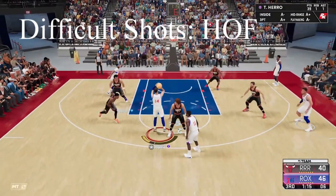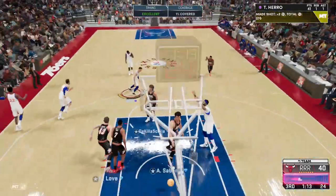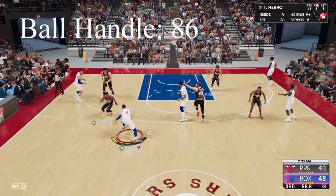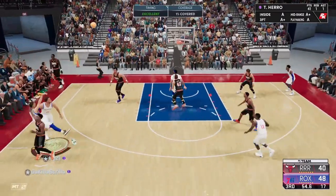Tyler Hero has difficult shots on hall of fame — Hedo cannot equip this badge. It's great for moving mid-ranges. Tyler Hero has 86 ball handle to Hedo's 83.